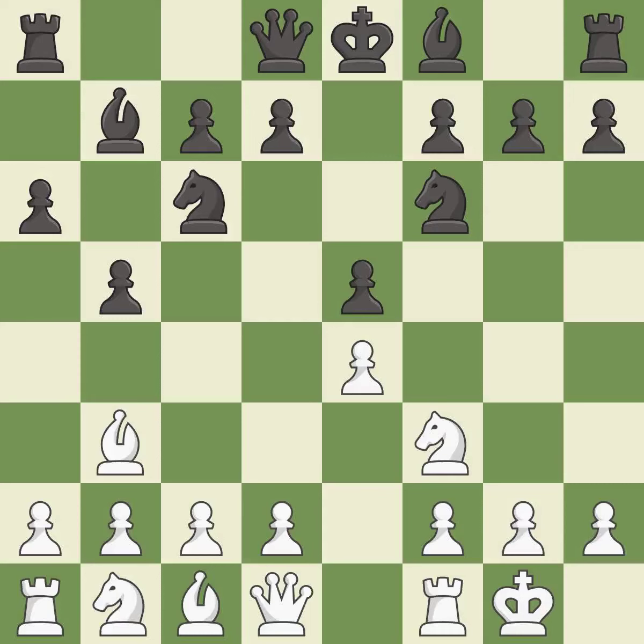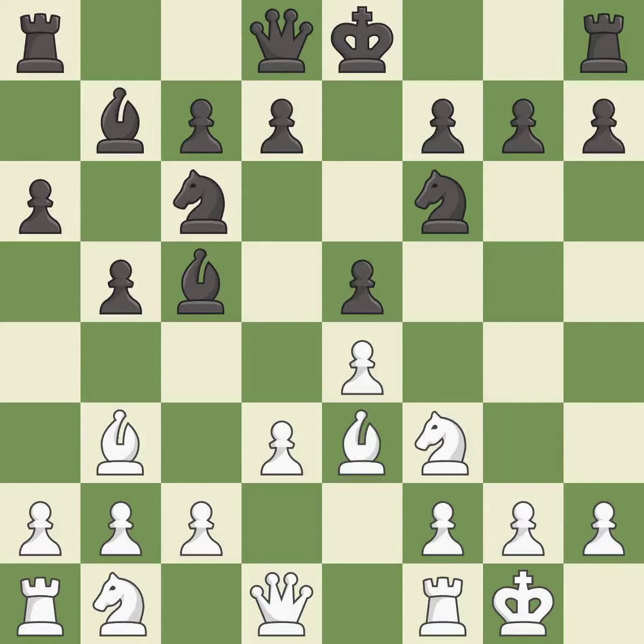Bb7 puts the bishop on the long diagonal in a move called a fianchetto. d3 supports the e4 pawn and allows the dark-squared bishop to develop, getting it into the action. It is the last book move. This offers an equal trade of pieces — it is good. This defends a bishop that was under attack and had no defenders — it is good.